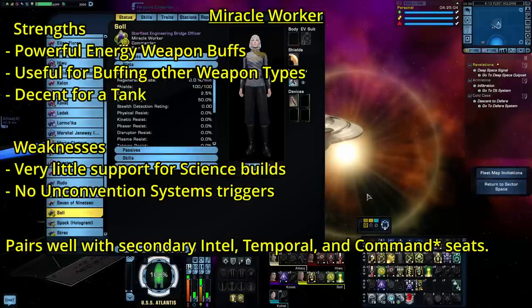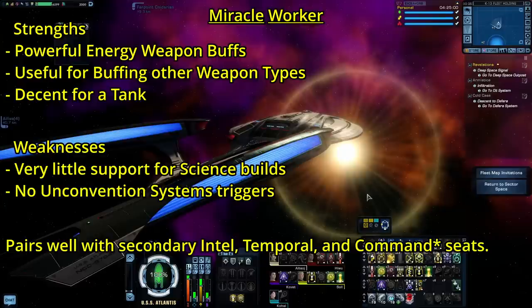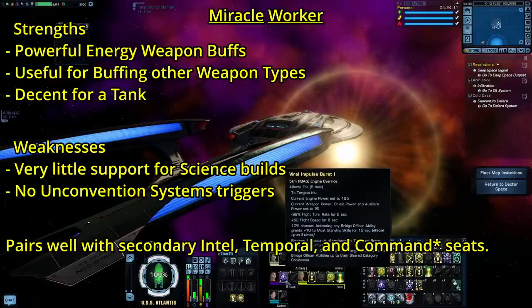To sum up the pros and cons of Miracle Worker: it's really good for buffing energy weapon builds like Beam Overload or Cannon Scatter Volley, largely because of Narrow Sensor Bands. It's also good for buffing other weapons types like Torpedoes and Mines thanks to Mixed Armament Synergy. It's also not bad for a tank build, largely because of Aligned Shield Frequencies. But some weaknesses: it's not great for EPG and other science-heavy builds, and it doesn't have any abilities that trigger Unconventional Systems. This is one of the reasons I like the Lexington — it's a full Miracle Worker ship, but it also has a secondary Intel seat, and Intel does have abilities that will trigger Unconventional Systems. So Miracle Worker blends really nicely with Intel seating, and also Temporal for the same reason.